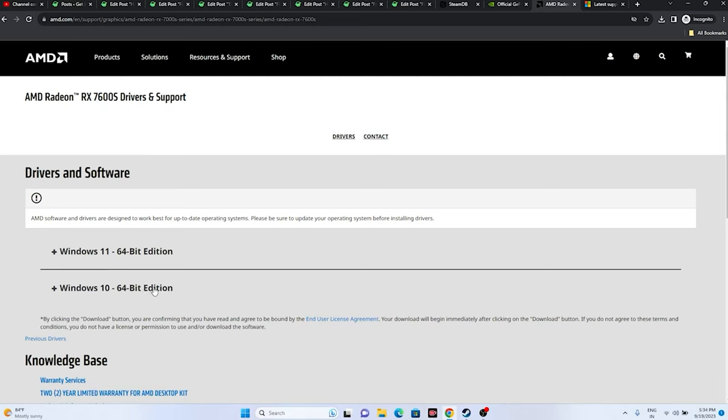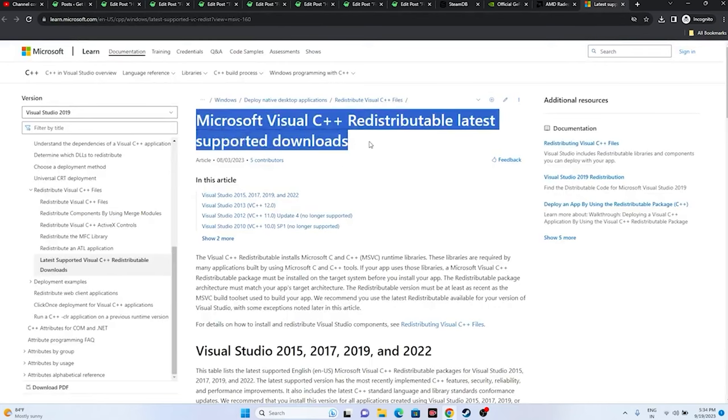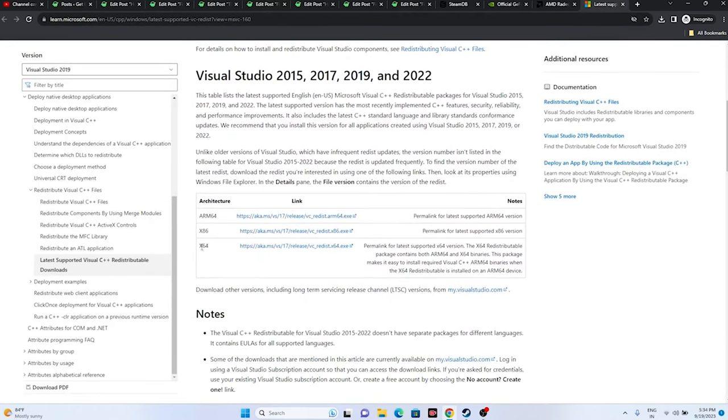Also, install Microsoft Visual C++ Redistributables. A download link is provided in the description. If your system is x64, download the x64 version; if x86, download that version. Install it, restart is mandatory, then try launching the game.